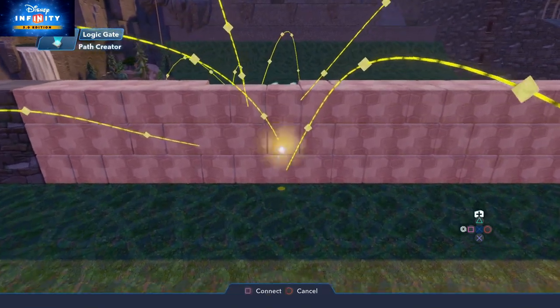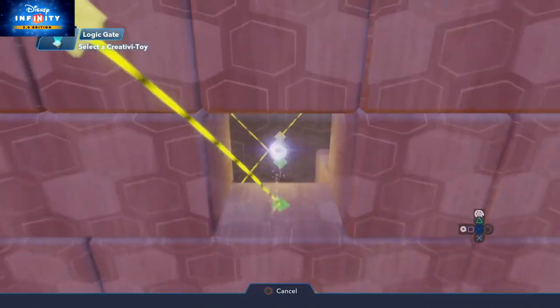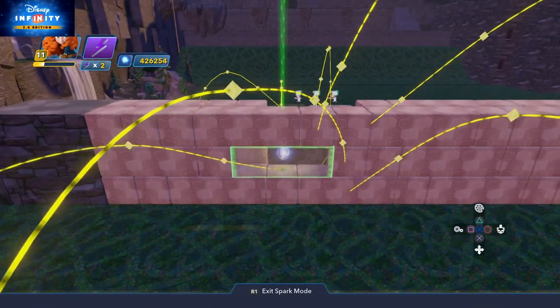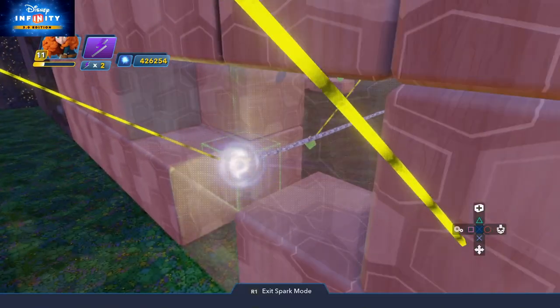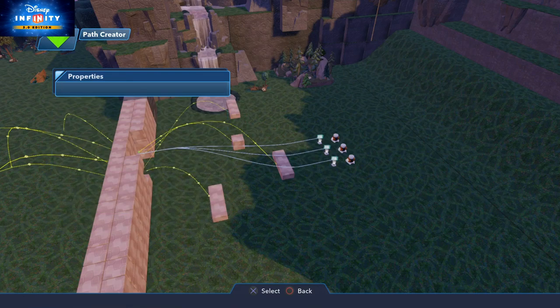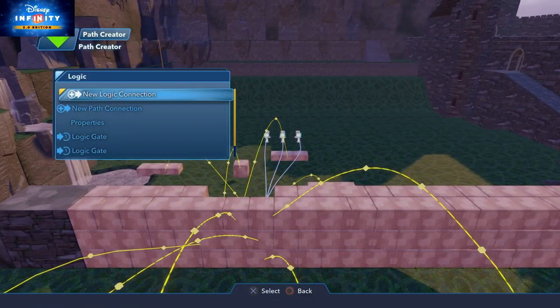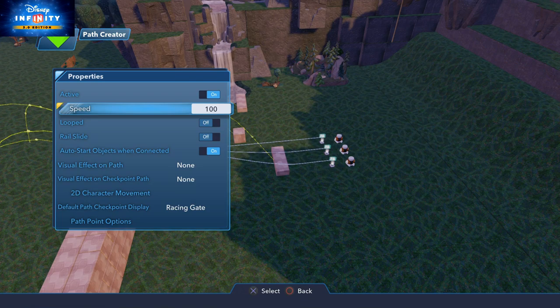And on the last logic gate, we're going to do new logic connection on output and switch them all on - I'm going to do each one of those paths and switch each one on, repeating that five times as well. I've speeded that up just to help the video go through a bit quicker. Now I've got them set to 300. Before we then attach the objects to the path, we're going to switch them all off because we've now done our logic.